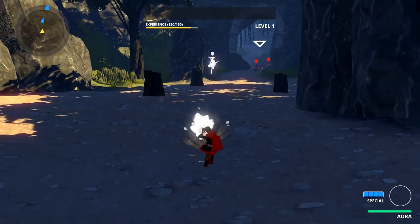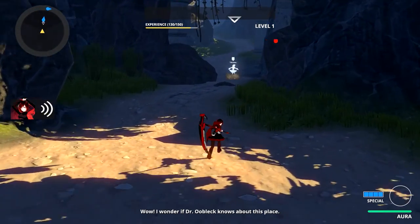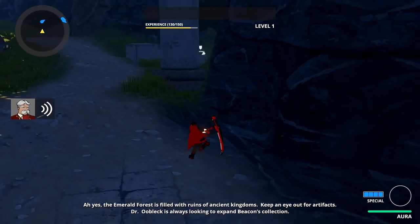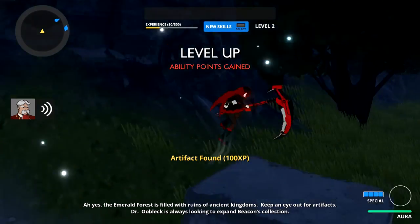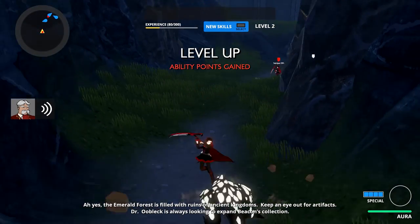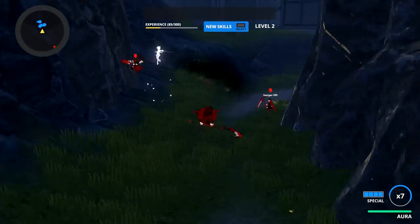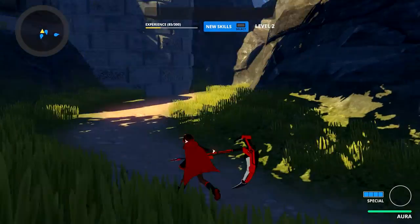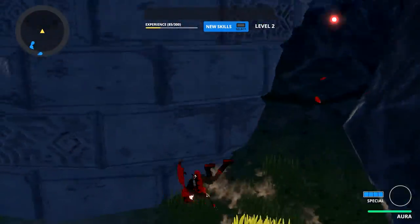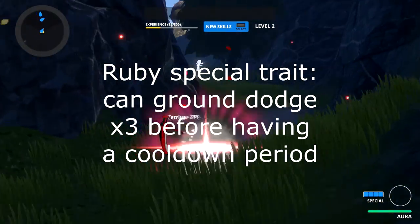When moving, if you want to get somewhere fast, don't just run. One of Ruby's special traits is that in the air you can do one dodge before it has to recharge — press L1 to dodge. On the ground, however, she can actually do three dodges in a row before recharging, which is how you get around really fast.